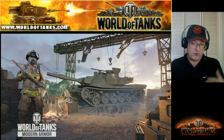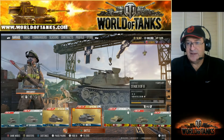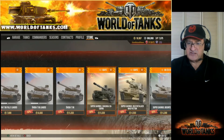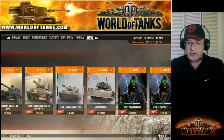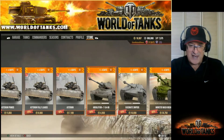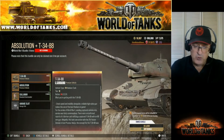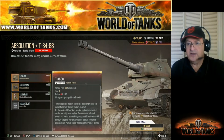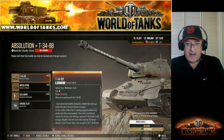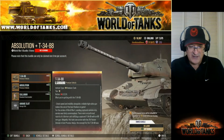Every Tuesday there's a new update with new sales — go check them out. One current sale is the Absolution and T-34-88 two-pack. I already owned the Absolution but not the T-34-88, which is a Russian T-34 with an 88mm German cannon and seven tank kill markings on the barrel. I got this as a crew trainer — it's 120% crew experience, meaning a 20% bonus for commanders.